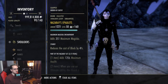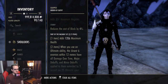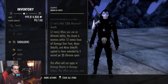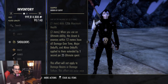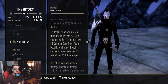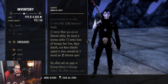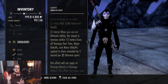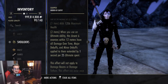The last set — probably the most underwhelming unfortunately — is a monster set called Nazaray's. It gives you health for the one-piece. The two-piece: when you use an ultimate ability, the closest six enemies within 12 meters have all damage over time effects, major debuffs, and minor debuffs extended by one second per 25 ultimate spent. This would be amazing paired with beam sets from Veteran Maelstrom, where you use Life Drain and it does the beam thing — extending those effects beyond their original duration.